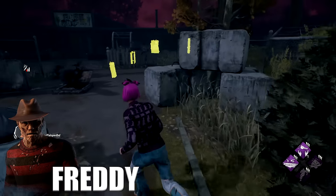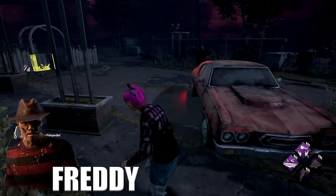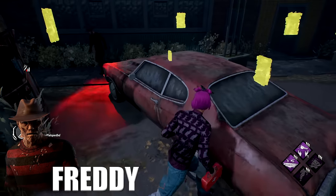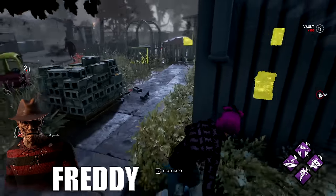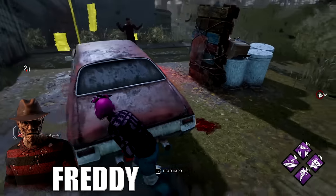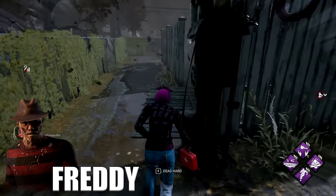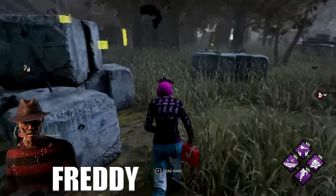Against Freddy, try your best to stay awake but don't go out of your way to do it — if the clock is too far away, it's more efficient to stay asleep and pay attention to the lullaby. Awake teammates can wake you too. Be careful of Freddy teleporting mid-chase though it's very rare. Freddy has long arms, so don't greed resources too much. Chain loops or hold W as much as you can since his only anti-loop is blood snares. If you don't notice many blood snares he likely has fake pallets — Windows of Opportunity helps a lot to distinguish real from fake pallets.